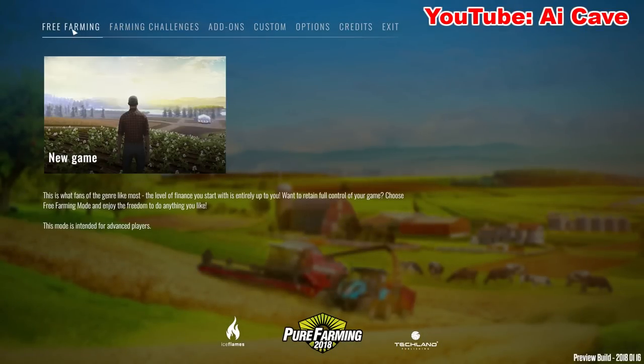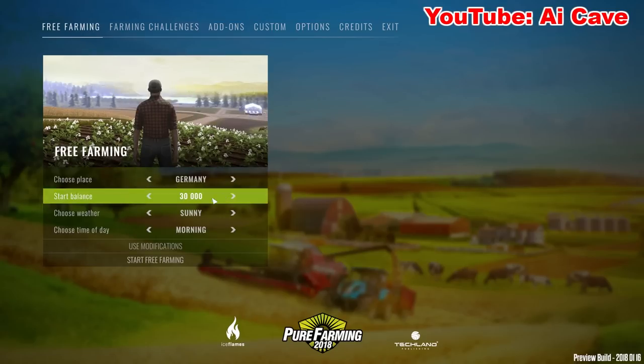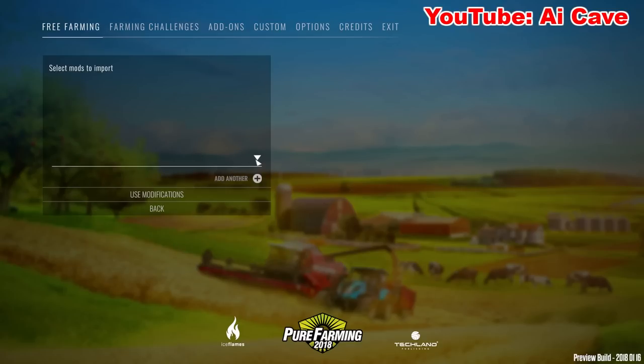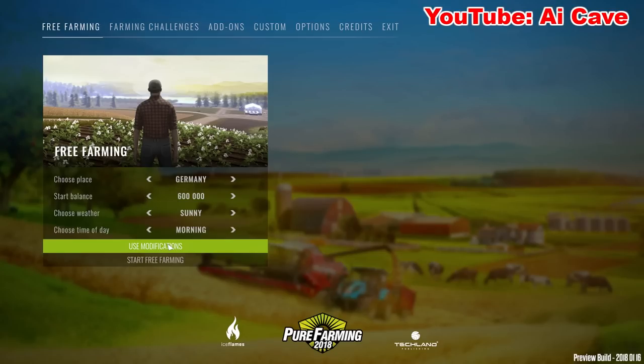Options and stuff like this - pretty much. Let's start the game. We don't have any map options at this point. Let's increase our starting balance to 600,000. Here's the modifications section - the way I understand it, the game will hopefully have some option to create mods from our community. This is going to bring a lot more to the game in the future, but we don't have any mods right now.